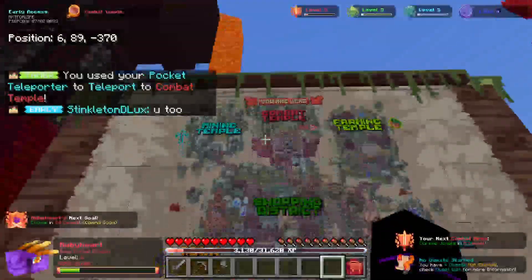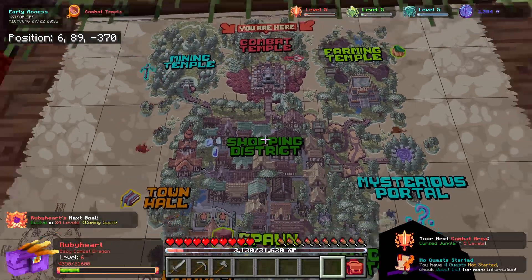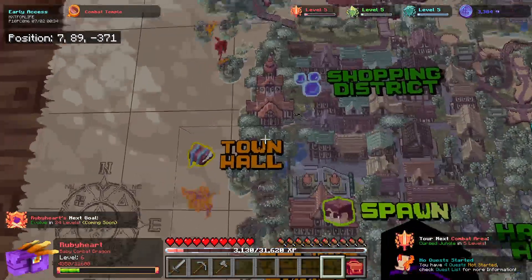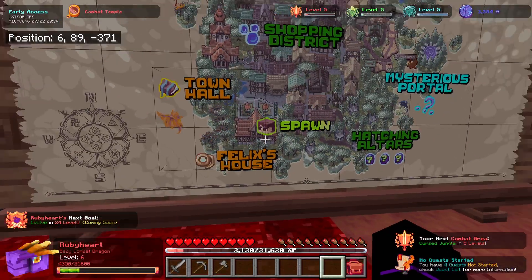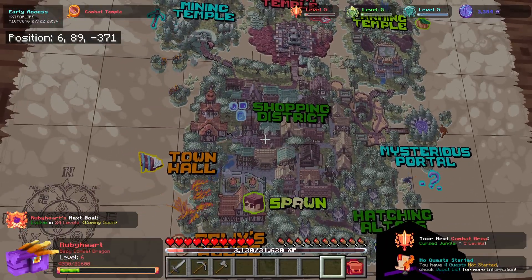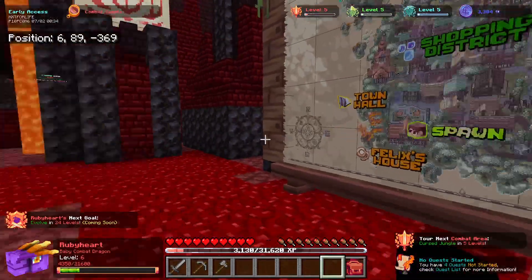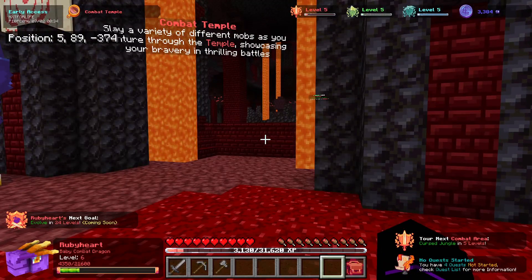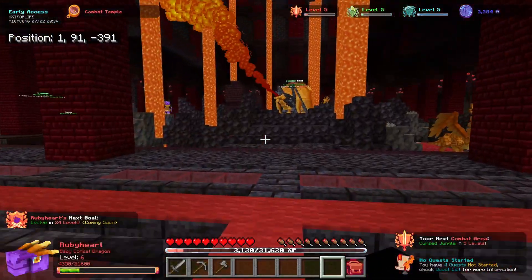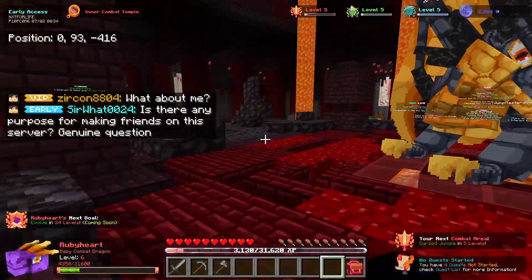Here's the server map. Right now we're at the combat temple, but they have a mining temple, farming temple, shopping district — which I'll show you — hatching altars — which I'll show you — and the town hall. I'm probably not going to go to the mysterious portal because I have no idea where that's at, or Felix's house either. But if you want to find out where those are, you'll just have to find out in the server.